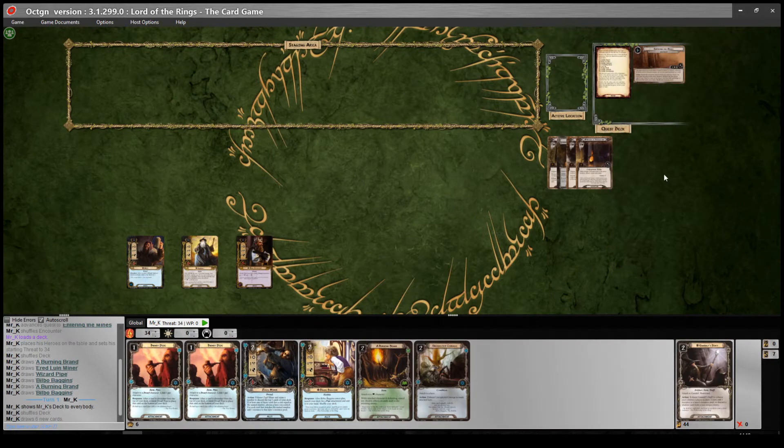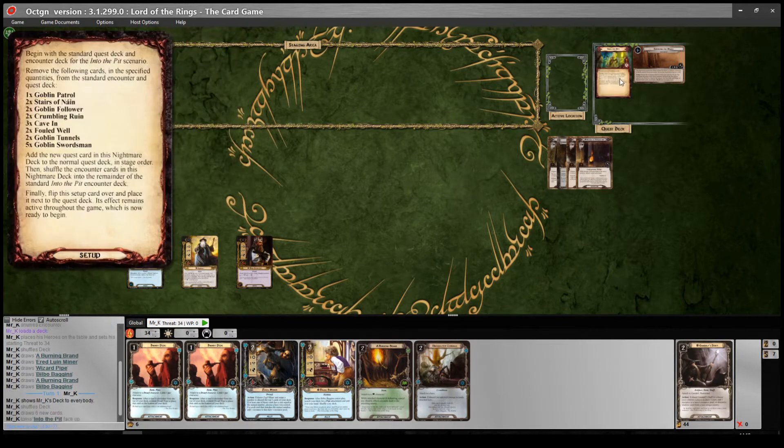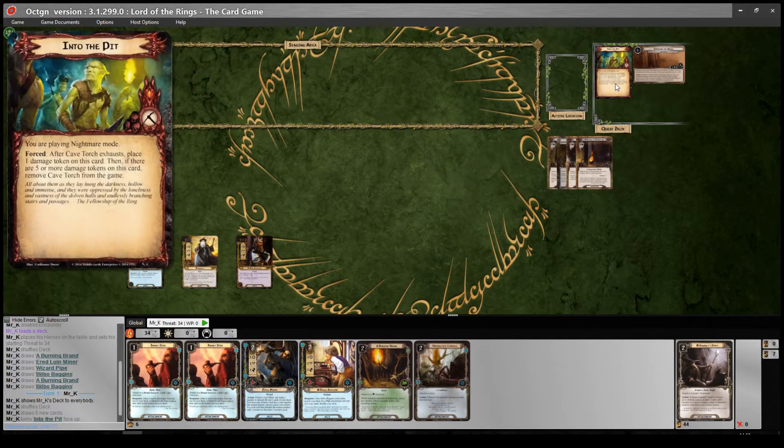I'm going to take it up against Into the Pit, so you can see how it works. Now this isn't the most difficult quest in the game, so I'm going to play it in Nightmare Mode. I really like the connection of going into the mines to get treasure. I've also played this deck against Ruins of Belagost, which feels like a really nice thematic fit. In Nightmare Mode this quest isn't the toughest by any means, but there are still a few things that make it tricky.